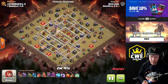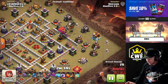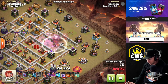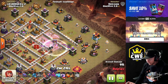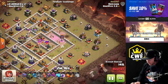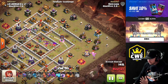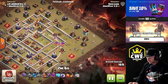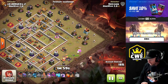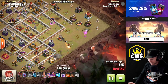Check this one out - the blimp dropped into a tornado trap. Compared to a similar attack with an electro dragon, that would have been a death sentence, but with the protection of invisibility spells we have time for the tornado trap to wear off and the wizards can still get their value. It did stop the blimp from going as deep as preferred, so it didn't grab all those exposed buildings I wanted, but it's good enough. With the super wizards inside, I bring in five barbarians to try to trigger traps so the wizards aren't dropping right onto a spring trap or bombs.